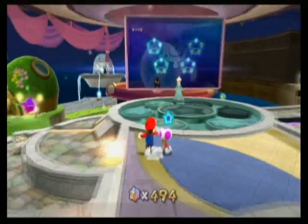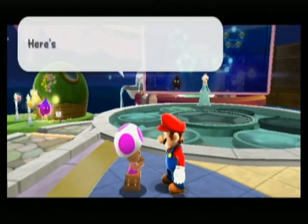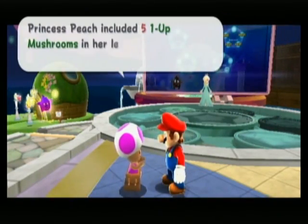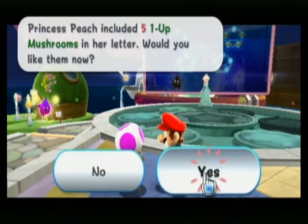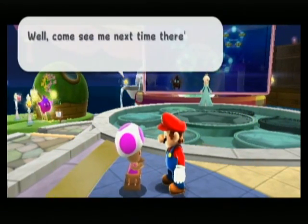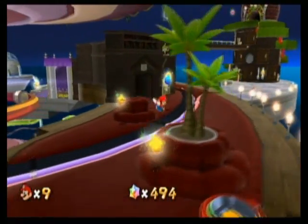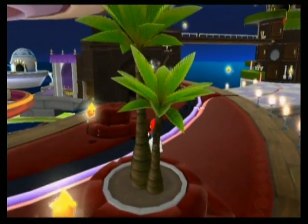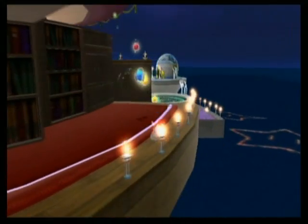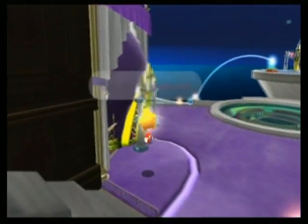As you can see here, Luigi is stuck on a tree. So we get five more one-ups. Anyways guys, in the last episode we finished Gusty Gardens for now, but in this episode my sensor bar is low on batteries, so you might not see a whole lot of it. In this episode we're gonna start off a new galaxy in the bedroom building.